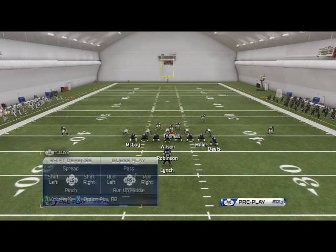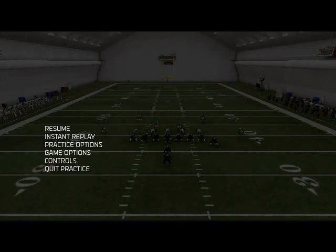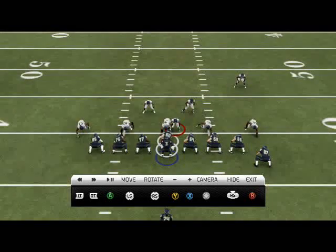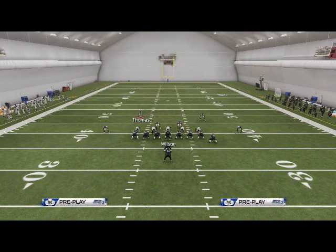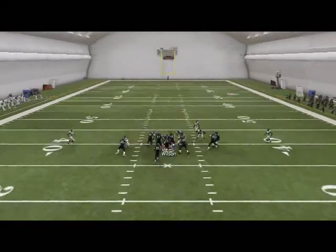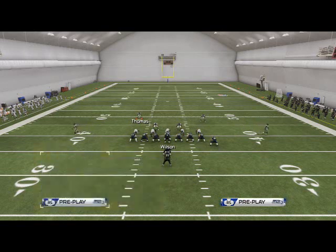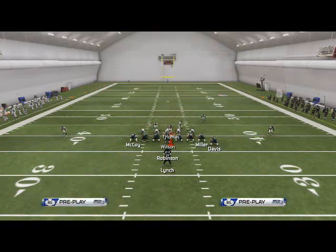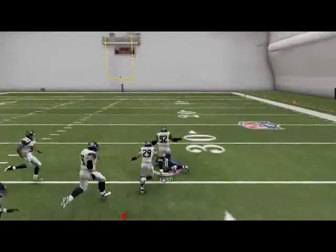The idea is you're going to stand in the A-gap and just come right up. Sometimes they can get separation with a juke, but the idea is you blow up the QB sneak. If you really want to stop QB sneak, you can pinch your line and linebackers, crash your line down, and run commit middle — and that's just going to kill the QB sneak. There's literally nowhere to go. But the problem with that is if they call Power O, it's pretty sure it's still wide open if you pinch your line — and you see it's wide open, going to the house.